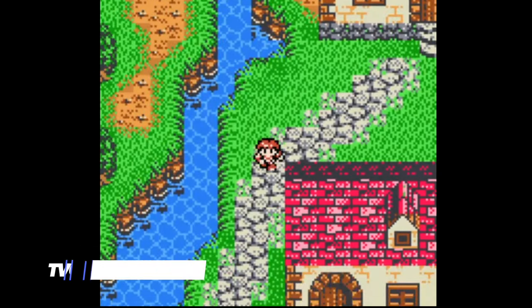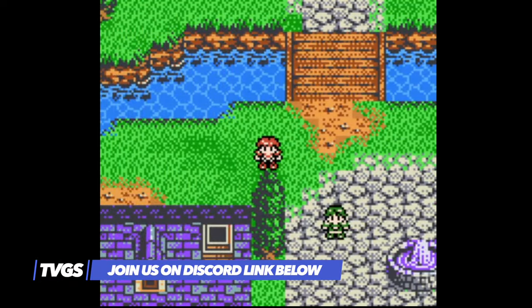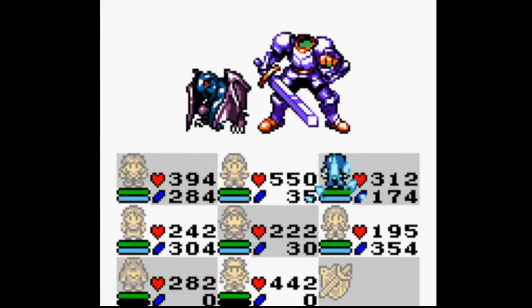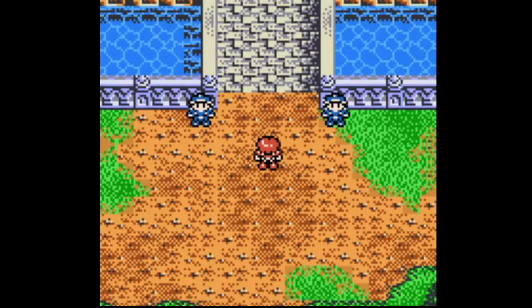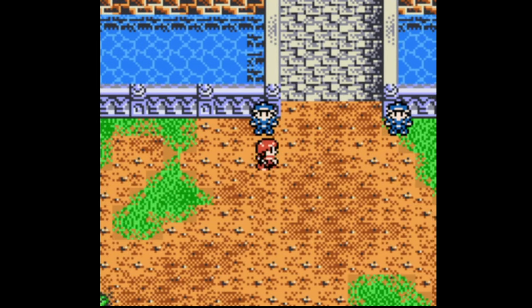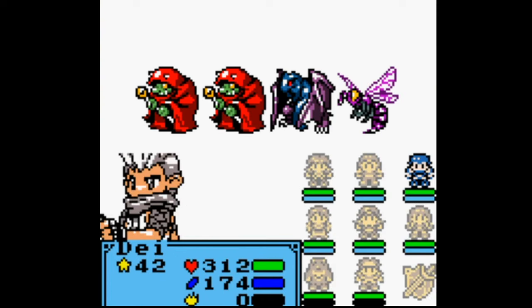Lufia: The Legend Returns is an RPG that continues a series that began its life on the Super Nintendo. As the player, you assume the role of a young man known as Wayne. After an evil force rains terror upon his village, you set out on an adventure that spans the entirety of the kingdom, and sees the player exploring the world in order to bring an end to the evil consuming it. Players can expect to acquire a whole host of abilities and equipment that will aid them along the way, as well as special skills known as IPs, which can be found throughout the world and dungeons, making combat all the more manageable.